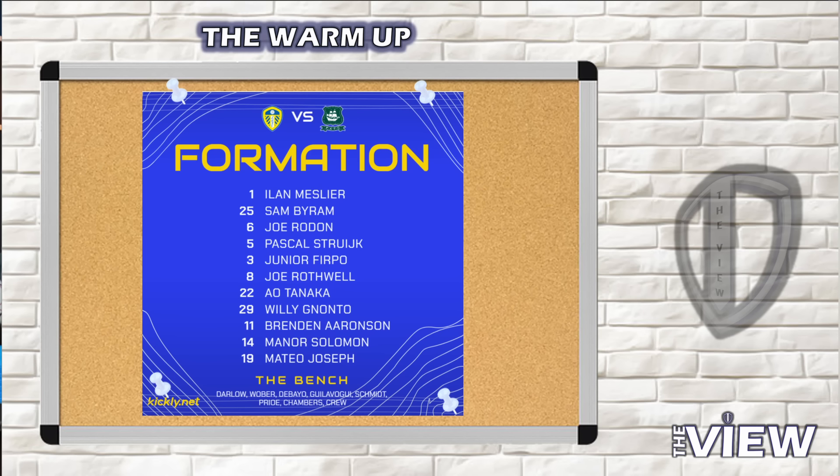From a predicted starting eleven perspective - and if you're watching just before kickoff you'll know better than this guess - I think it'll be: Ilan Meslier in goal, Sam Byram at right back, Junior Firpo at left back, centre backs Joe Rodon and Pascal Struijk, Joe Rothwell and Ao Tanaka continuing their midfield partnership, Willy Gnonto and Manor Solomon on the wings, Brenden Aaronson at number 10, and Mateo Joseph at number 9. Let me know what you think the formation and score will be in the comments.